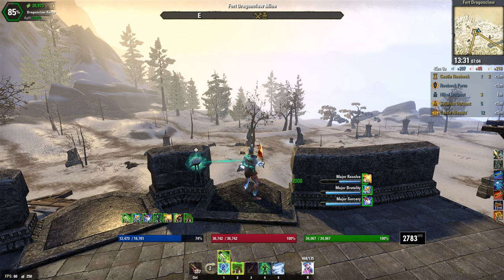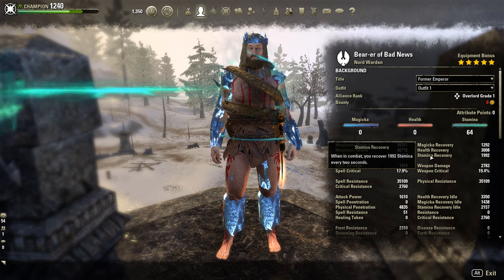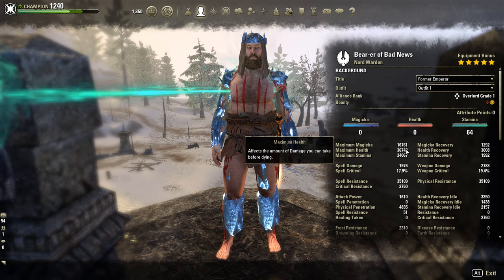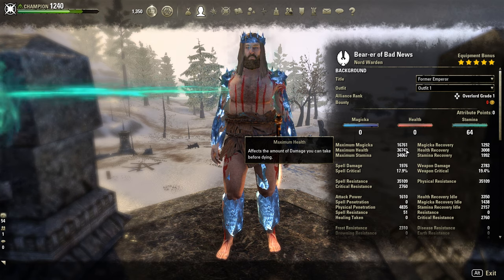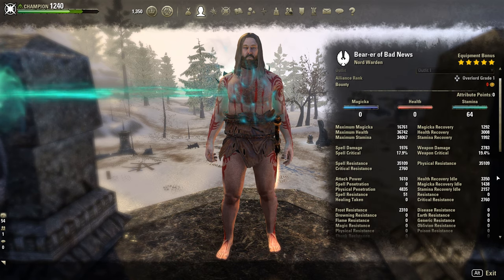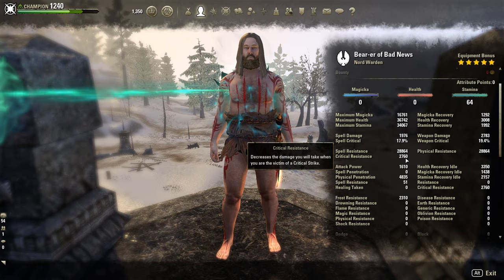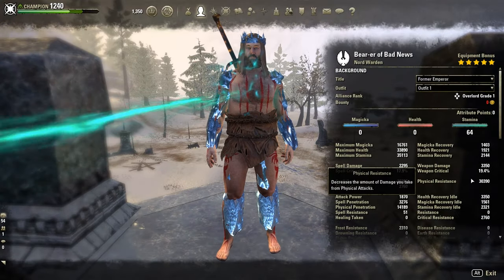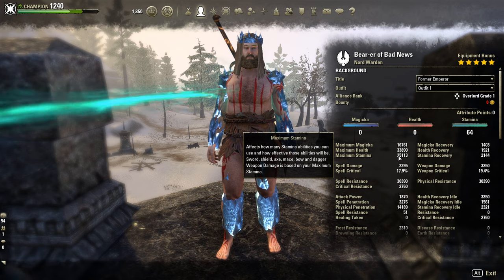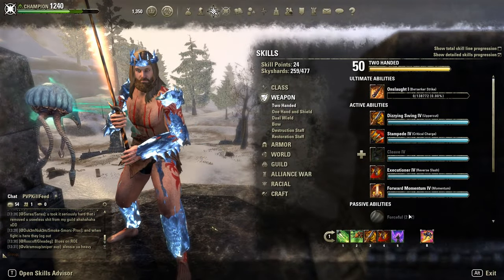Looking at the stats on the back bar, I have 3k health recovery, 1.3k magicka recovery, and almost 2k stamina recovery — all with tripots active. For health, I have 34k on the back bar; in the video I have a little bit over 36k health with the Emperor buff, and enough resistance to stack comfortably. We have 2.7k crit resistance, which is very important because without Malacath everyone will be critting a lot more during these three weeks. On the front bar I have 35k stamina and 3.3k weapon damage with continuous attack buff. 3.3k looks a little lacking but with over 14k penetration and stamina to compensate, our tooltips are definitely respectable.